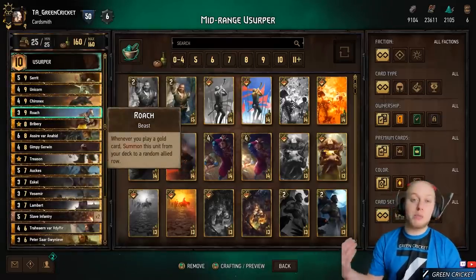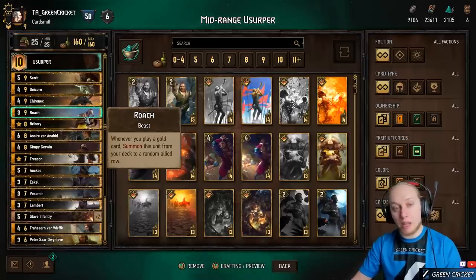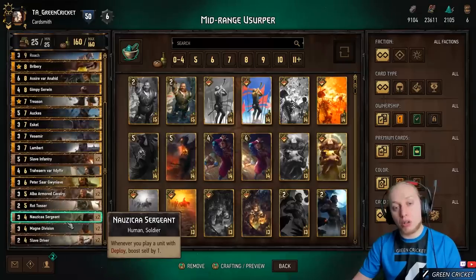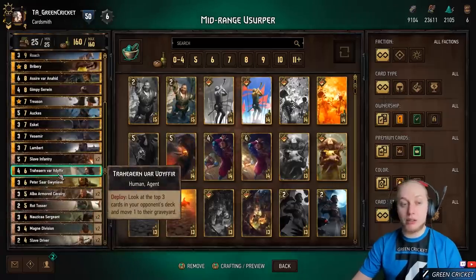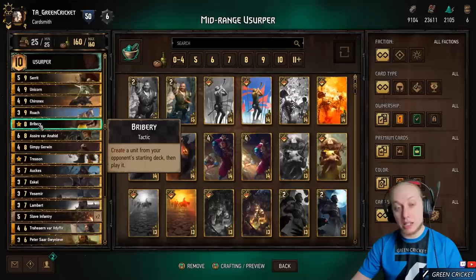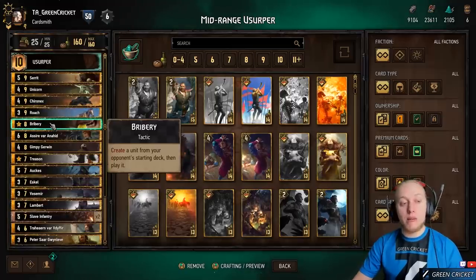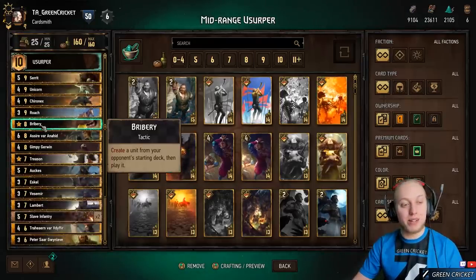The gameplay plan is to get as much value as possible in round 1. We can play as long as we want, getting cards out of the enemy — especially with locks like Alba Armored Cavalry. We try to establish our engines. If we don't have engines, consider going out in round 1 to get them going in round 3. Try to play Treheran to get rid of the finisher. It's good to play Bribery in round 1 when there's an established board, so you're not relying on it in a short round 3.